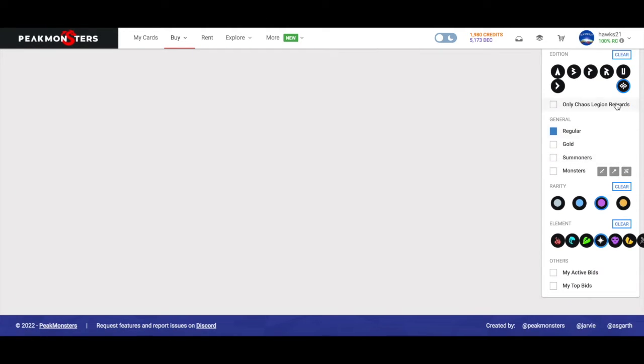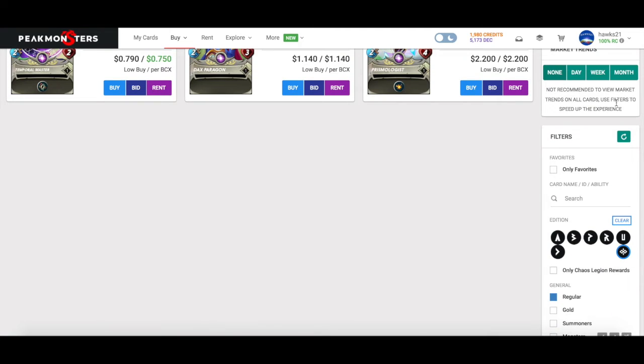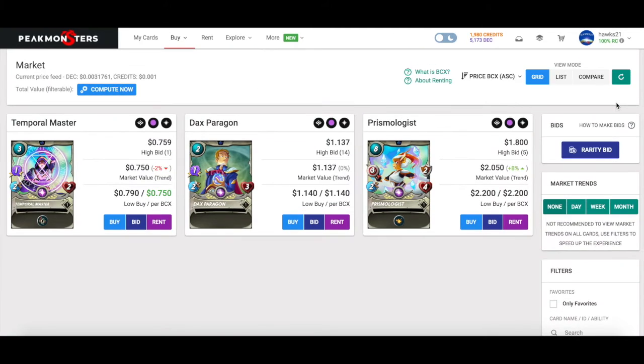This is why you have to do the summoners first — because then you can start playing leveled-up monsters, which is ultimately what you need to do to win games. Prismologist: if you love her with Blast, you can play level three with a level four rare summoner — maybe pick up ten of these at $18 — giving her five ranged with Sloan and the Blast damage for three. Really powerful card. You're going to go card by card for the two to maybe three splinters you picked and try to create fully built-out silver level decks in those splinters.